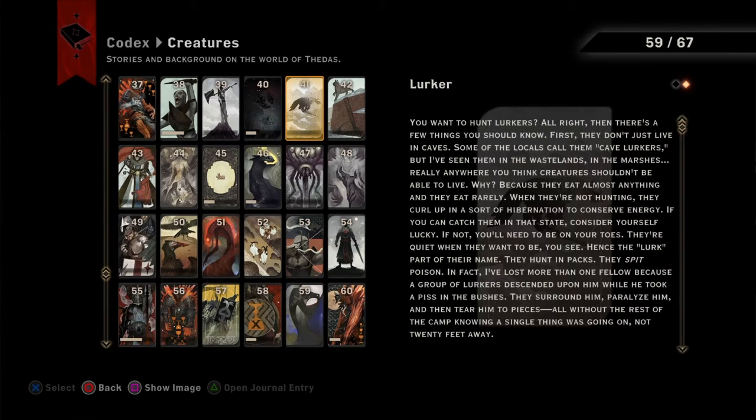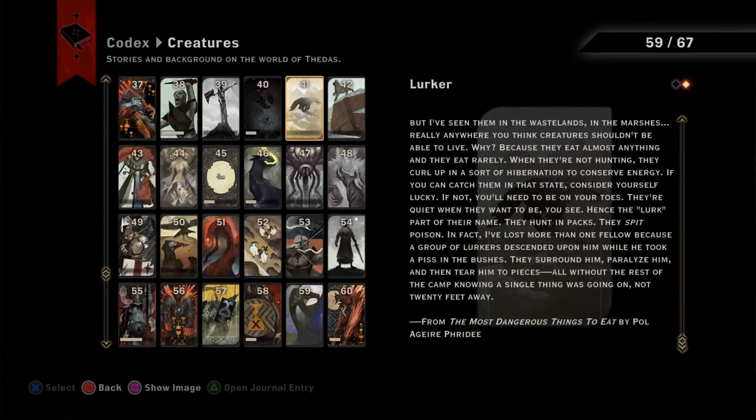I don't think I've read this before. Lurker. You want to hunt lurkers? Then there's a few things you should know. First, they don't just live in caves — some of the locals call them cave lurkers, but I've seen them in the wastelands, in the marshes, really anywhere you think creatures shouldn't be able to live. Because they eat almost anything, and they eat rarely when they're not hunting — they curl up in a sort of hibernation to conserve energy. If you can catch them in that state, consider yourself lucky. They're quiet when they want to be — hence the lurk part of their name. They hunt in packs. That's terrifying. They spit poison. He's lost more than one fellow because a group of lurkers descended upon him while he took a piss in the bushes. They surround him, paralyze him, and then tear him to pieces, all without the rest of the camp knowing a single thing was going on, not 20 feet away.